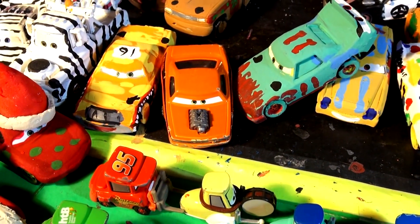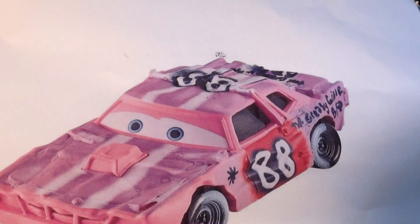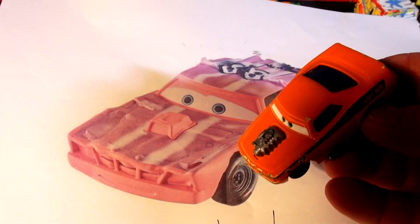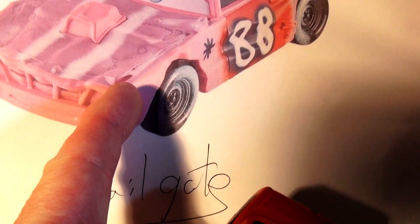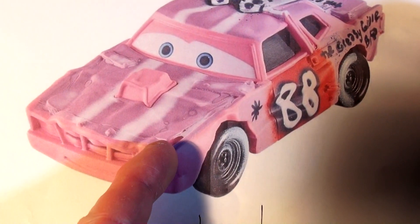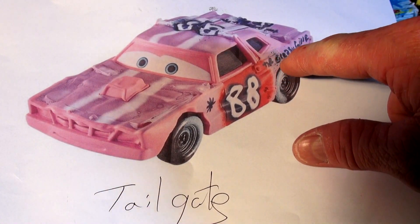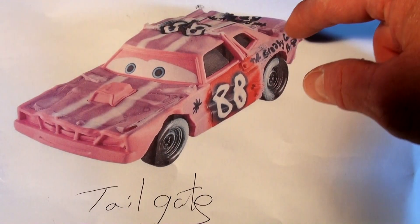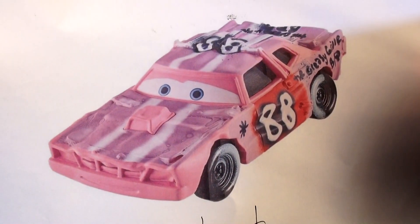Anyway, what we're going to do today folks is somebody suggested I do Tailgate. And there's Tailgate. Tailgate kind of looks like Snot Rod. So the first thing I'm going to do is take Snot Rod, prime him, then paint him in this color - whatever it is. It looks kind of like purple. And put some red on the doors and black stuff, and put on the number 88. Paint the wheels black and we'll try and make this car look like Tailgate.